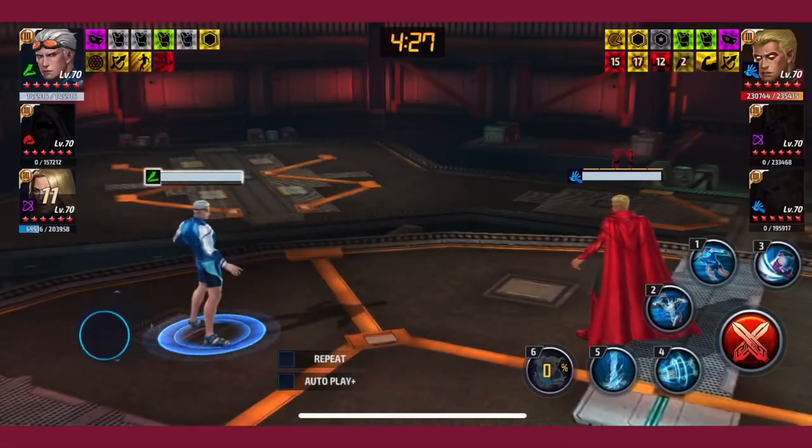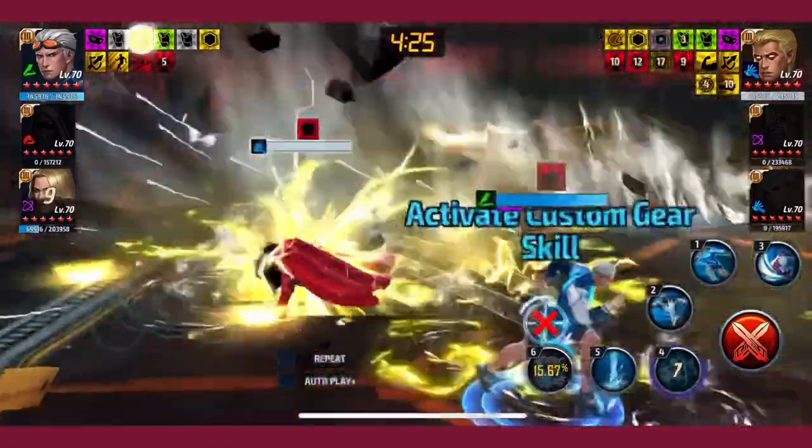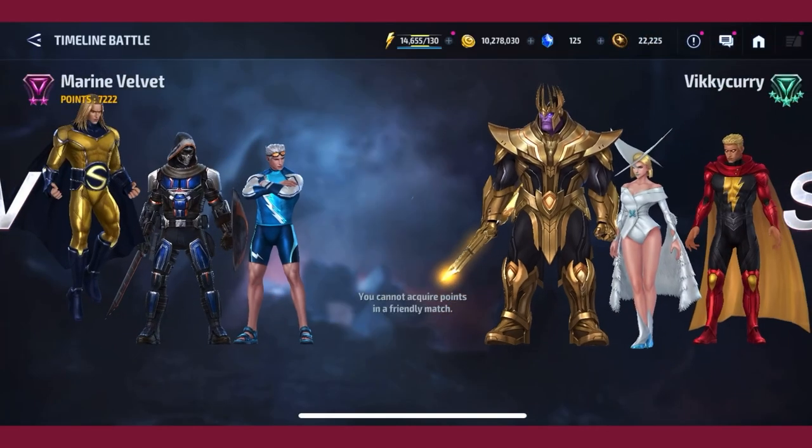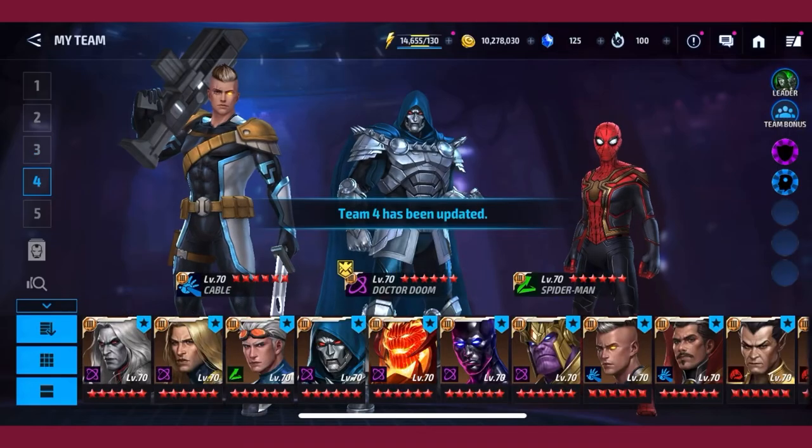You can see I killed Warlock with Quicksilver with just a quick two. Anything that can guard break Warlock and kill him — use that skill. Quicksilver's two and Quicksilver's four can easily kill Warlock, but it's just about bypassing his two.